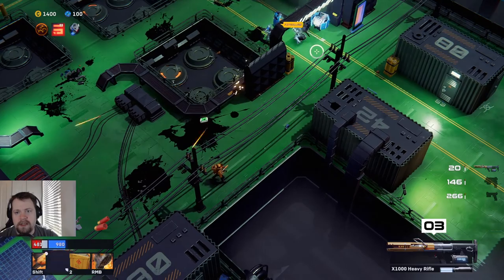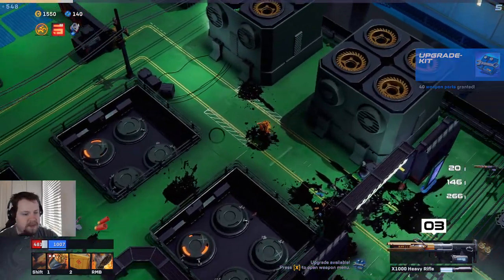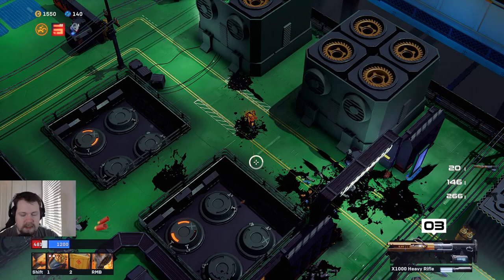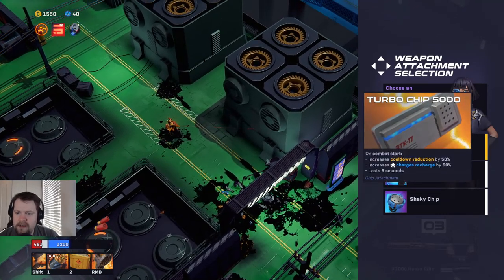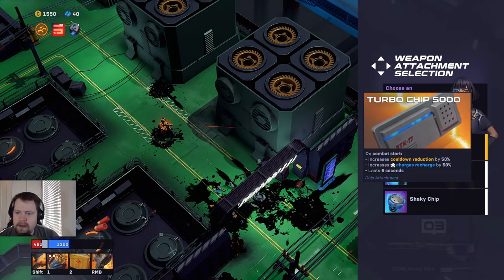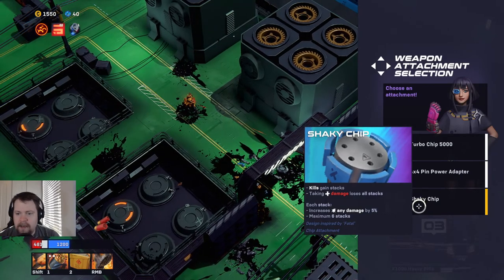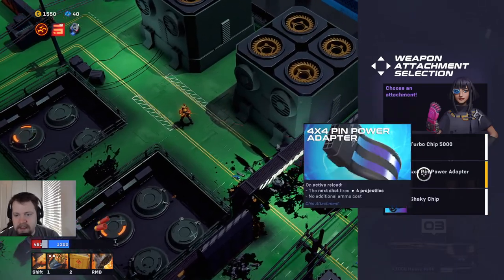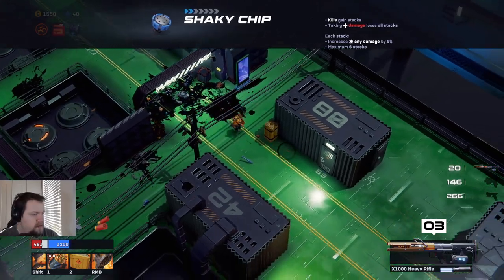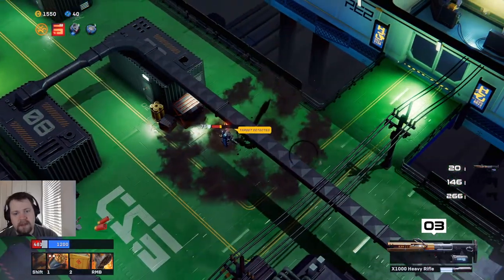You just summoned a whole bunch — if I throw a grenade in there and then do one of these, take everybody out. That was played pretty much perfectly. We're going to buy an attachment: 'Turbo Chip — cooldown reduction, increases charges.' The next shot fires four projectiles on an active reload. Kills gain stacks, taking damage loses all stacks, each stack increases any damage by five percent, maximum six stacks. That's interesting — I think we're going to do it. Why not, it sounds interesting.